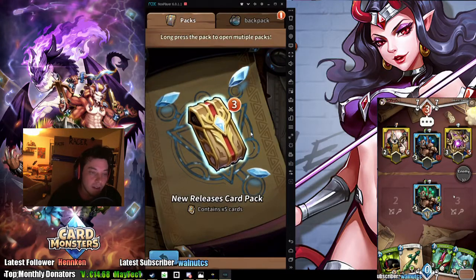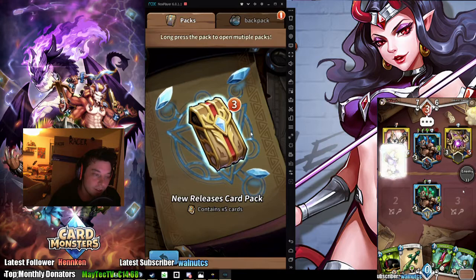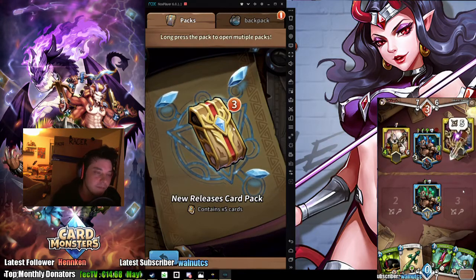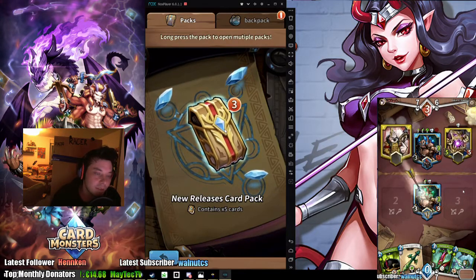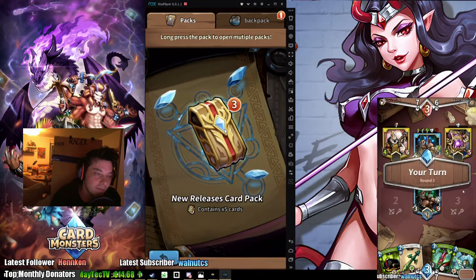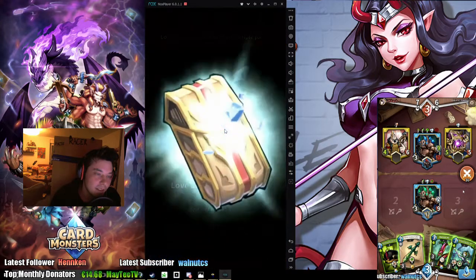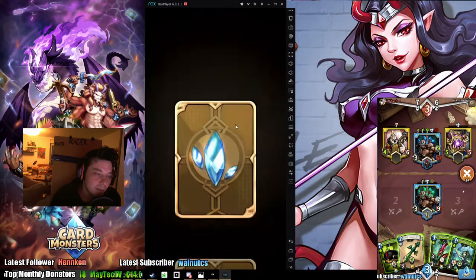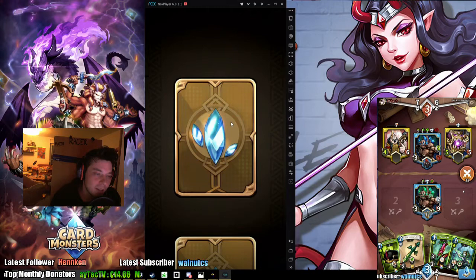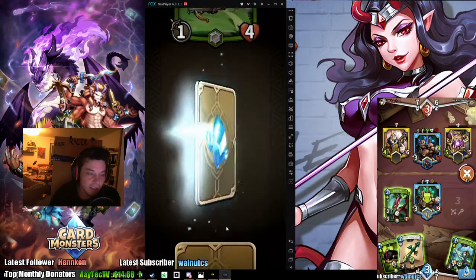What are you gonna do with it? Cry that I didn't take the blue exclusive card - that's what I'm gonna do with it. Cry and lean on its shoulder. I didn't get the Hamster either - the game hates me. I really want one of those Beauty Ninjas, it's gotta be in one of these.